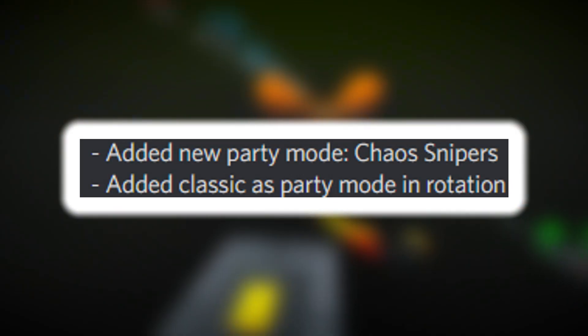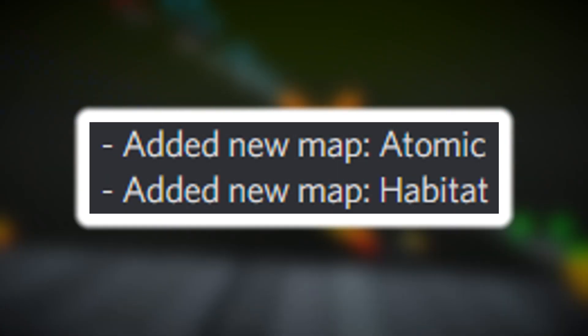They even changed pubs by releasing two new party modes: Chaos Snipers and Classic. Along with that, they actually added two new maps, Atomic and Habitat.